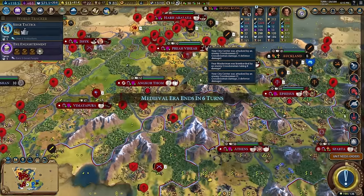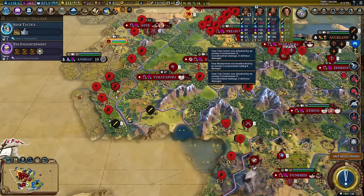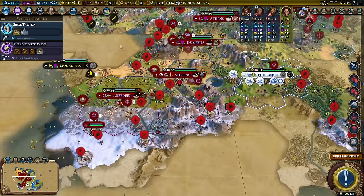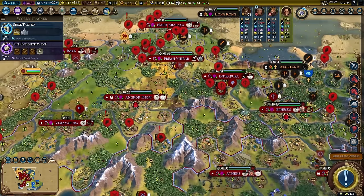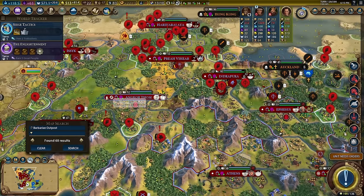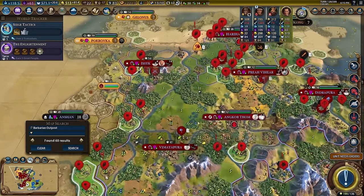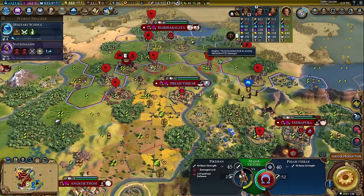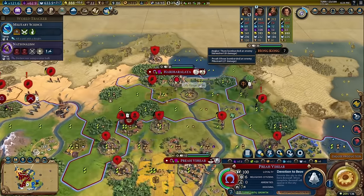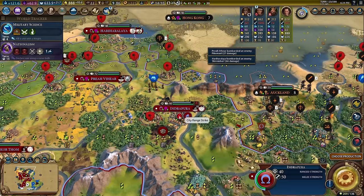Oh no — the problem with taking over all this land is now we have a lot more barbarians. There are 60 barbarian outposts that we can see. 60. These are long turns because there are a lot of attacks we have to do.